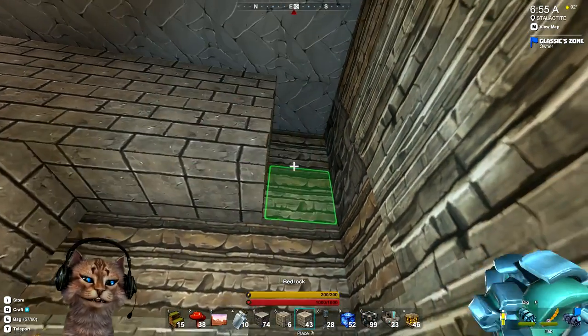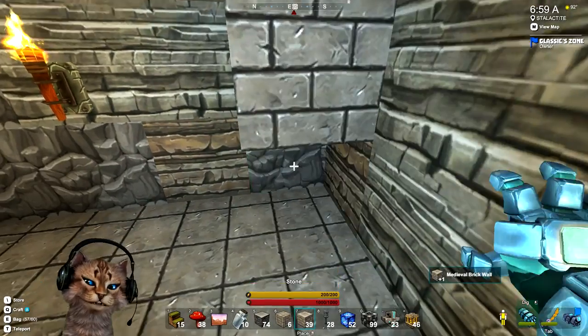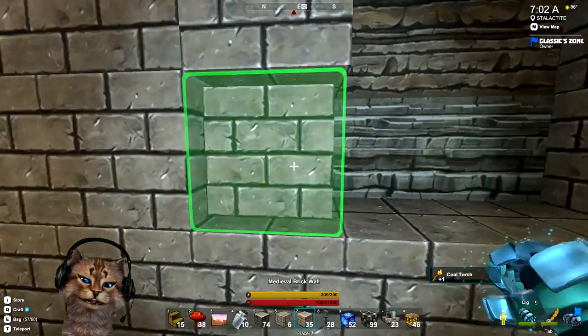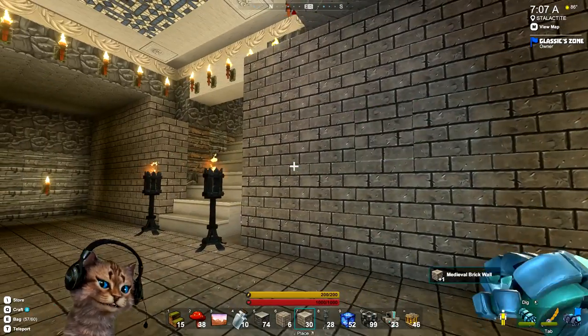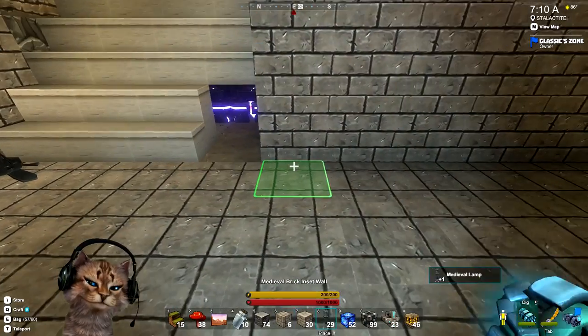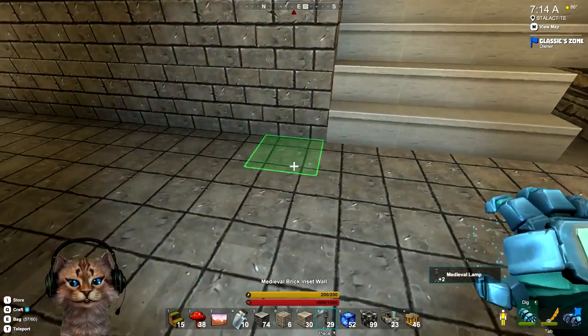Don't worry about it looking too plain right now because it's not going to be plain when I'm done. This is just me getting the rough frame of it up, and once I get that done I'm going to add different blocks for decor. I want to get this thing looking pretty good, so let me move these torches now that I've got the black walls in.